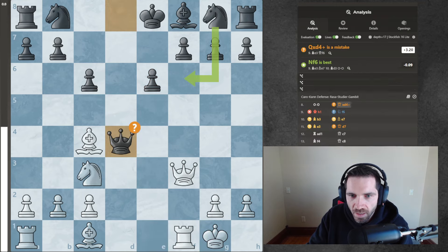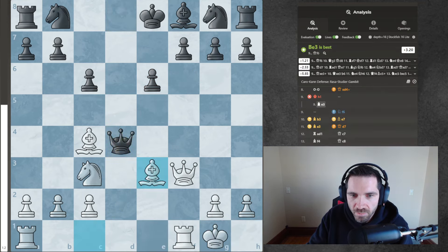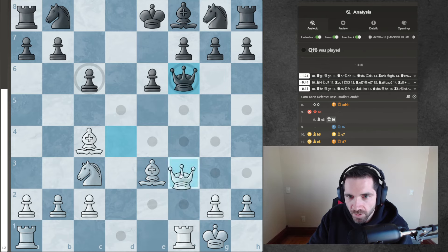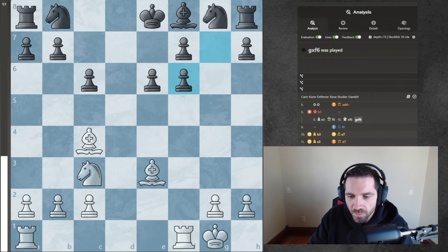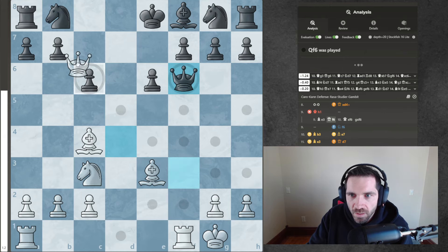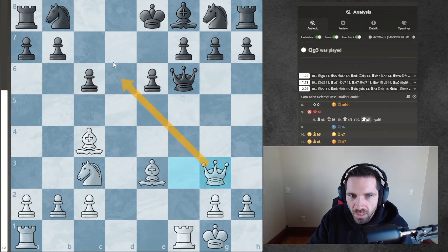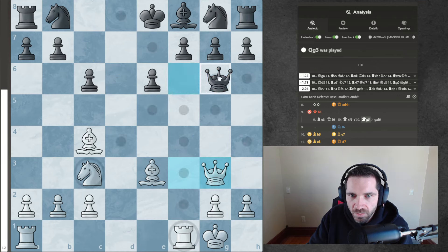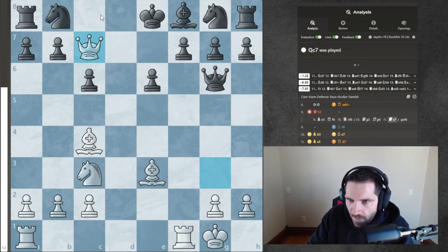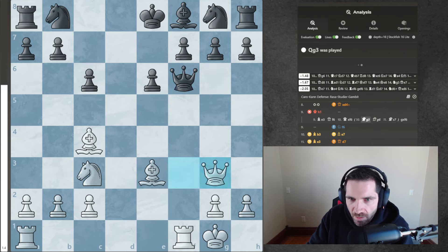Offering a trade of queens is the best thing you can do right now. Queen g3 - just denying the trade of queens, keeping an eye on this diagonal, maybe infiltrating here. Queen g6 now, you just... I insist. Yeah, so this is way better for me.